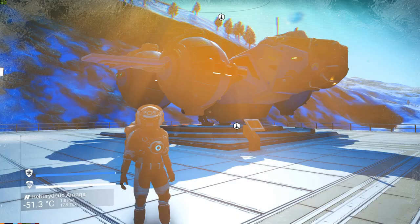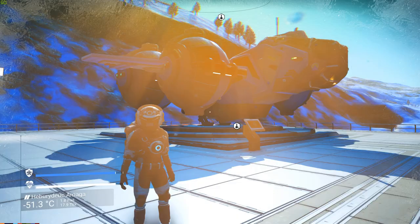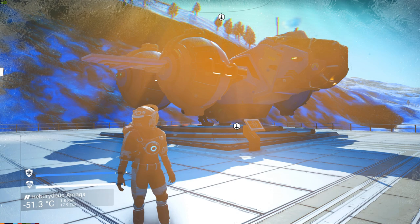Once you set up the whole route and know exactly where all the systems are, you will not have to waste any time searching for new systems. With the route already established you can make more than 100 million units per hour.